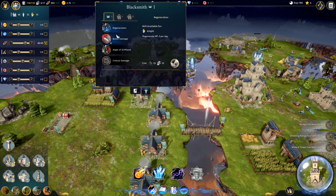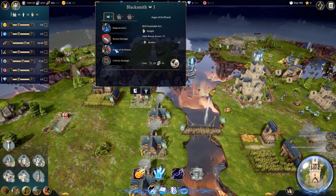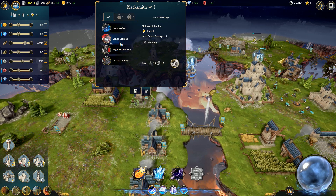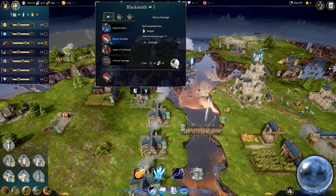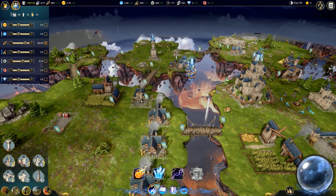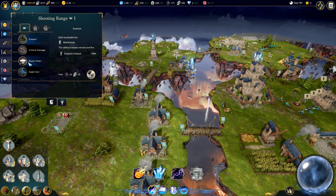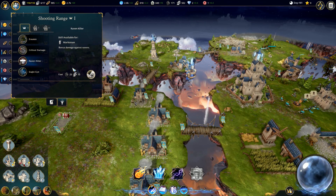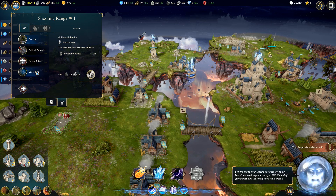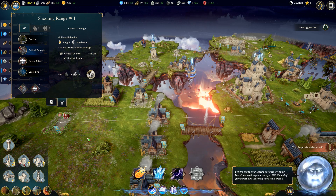Oh, here we go. Regeneration - 2 HP per day, bonus damage, critical damage. Let's do some bonus damage on these guys. I don't know how many of those I can get, but that was probably way too many. Let's try that for this one. Raven killer - bonus damage against Ravens. And then I actually want to do some bonus damage. Eagle war fog of war radius - let's do some critical hit stuff.